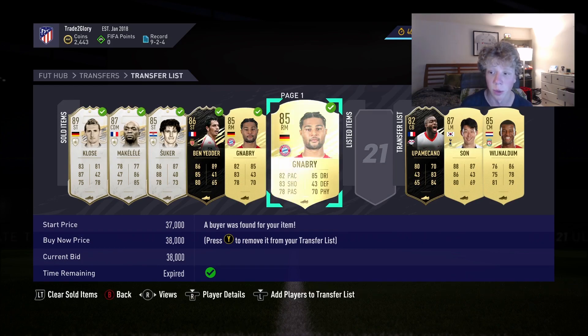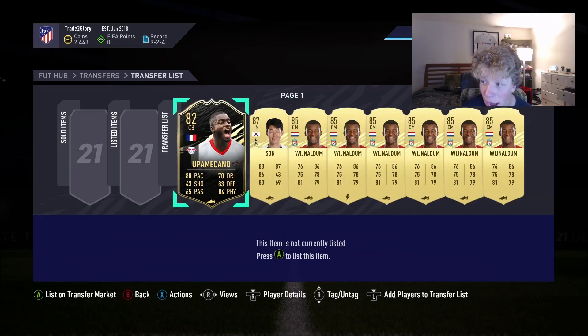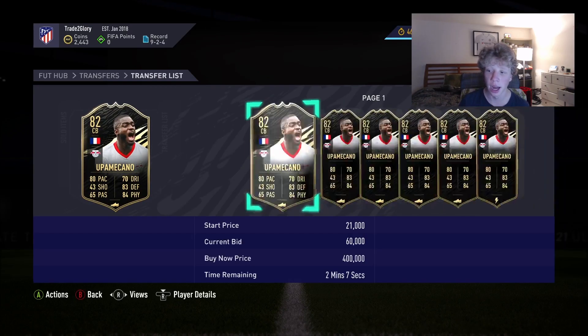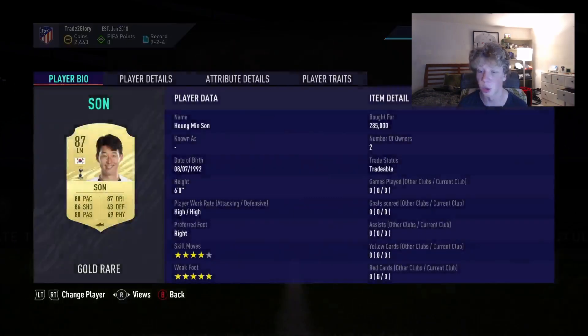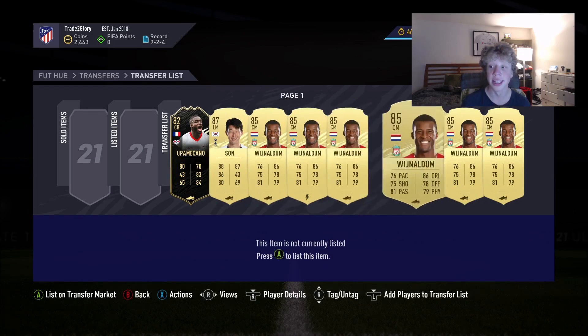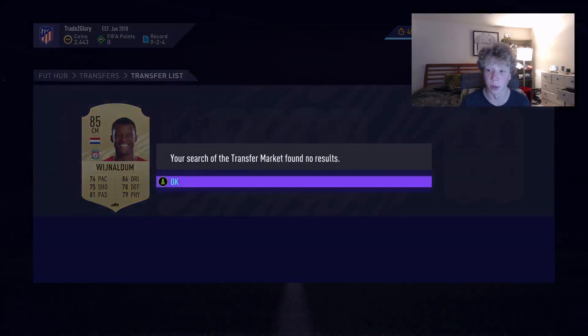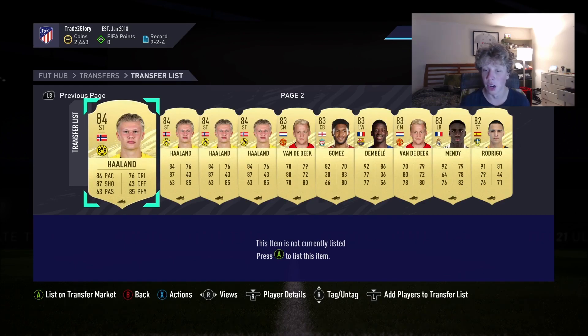Lewandowski scored four goals today and his price went up because he's going to link to his end form. I have Mbappe at 120 — I'd get on that bid but I only have 2k because I literally spent all my coins today. I have Son at 285, which is more of a Team of the Week investment because he's probably going to get a TOTW on Wednesday and this card is going to fly. I still have my Winaldoms — they haven't updated his price yet, which is super annoying.